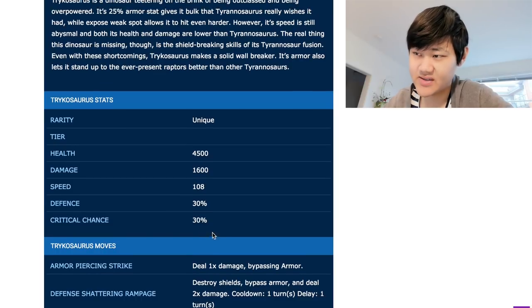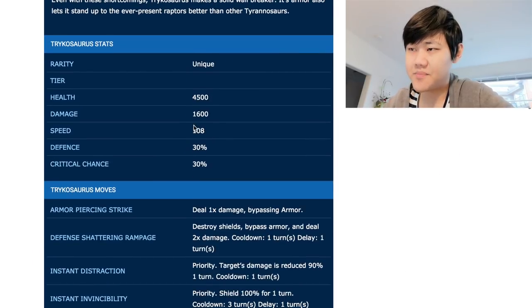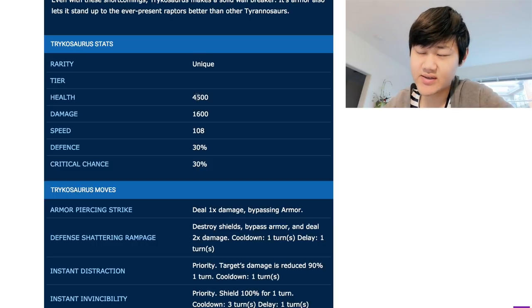Let's go over its stats. It has 4.5k health, 1.6k damage, 108 speed, 30% defense, and 30% critical chance. So this is absolutely busted stats. 108 speed would have been great in the last patch, but it is a bit balanced in this patch because there are 109 dinos that do decently against Tricosaurus. And 4.5k health — that's absolutely ridiculous.